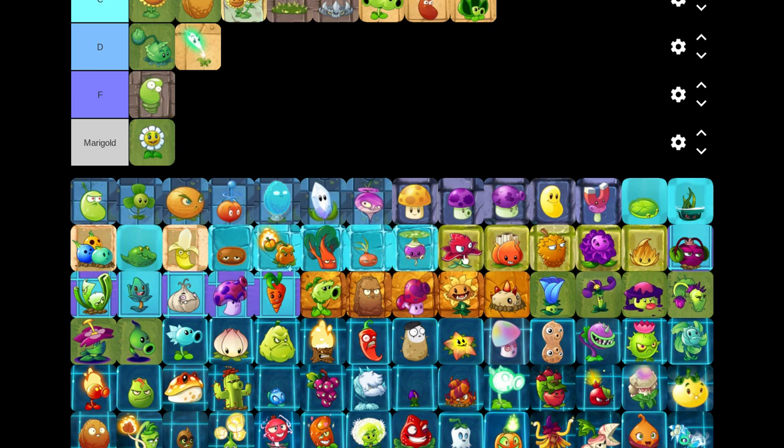In the next part we're going to rank the Far Future plants, then Dark Ages, Big Wave Beach, Frostbite Caves, and we'll stop until Lost City for the second part. There will be more parts to this tier list. We appreciate you watching even though this channel isn't very big - if you enjoy this video please leave a like and subscribe. Thanks for watching and have a good day. Comment, subscribe, like, hit that bell, and I'll see you guys next time.